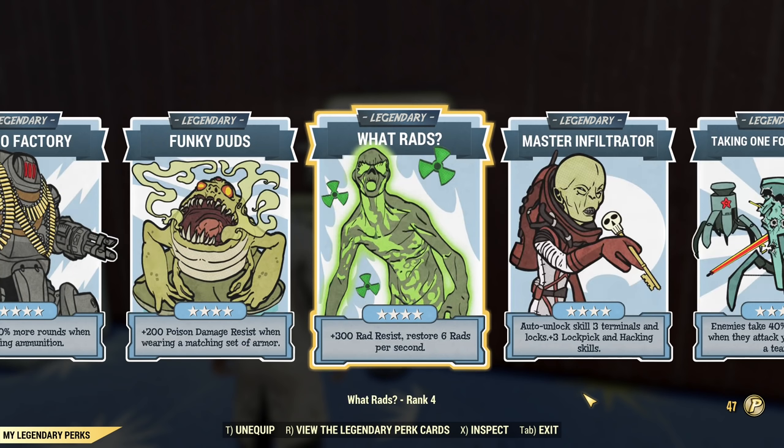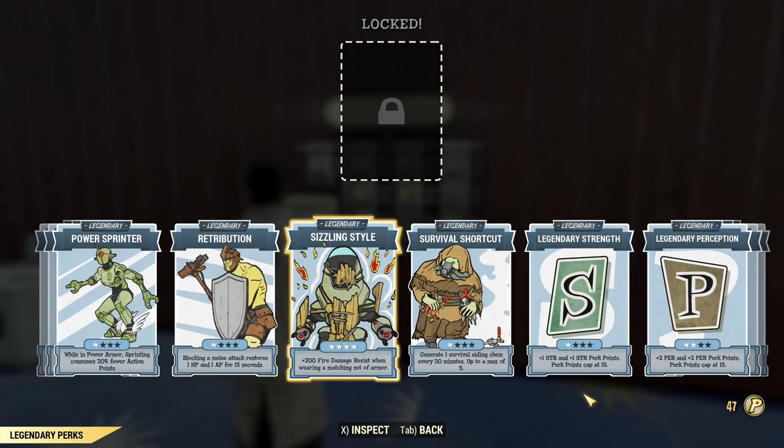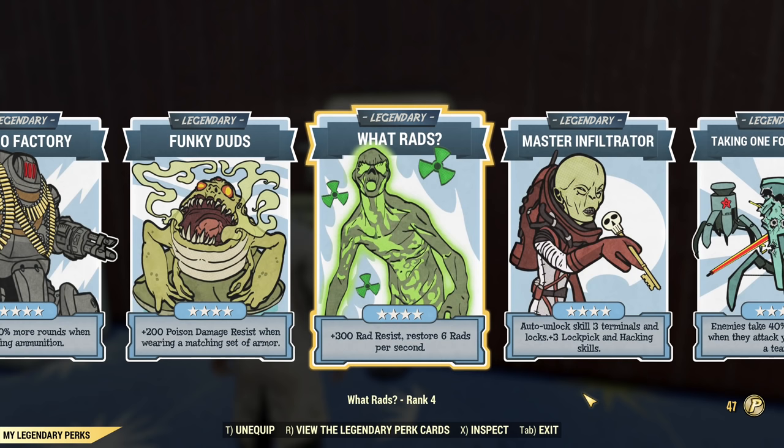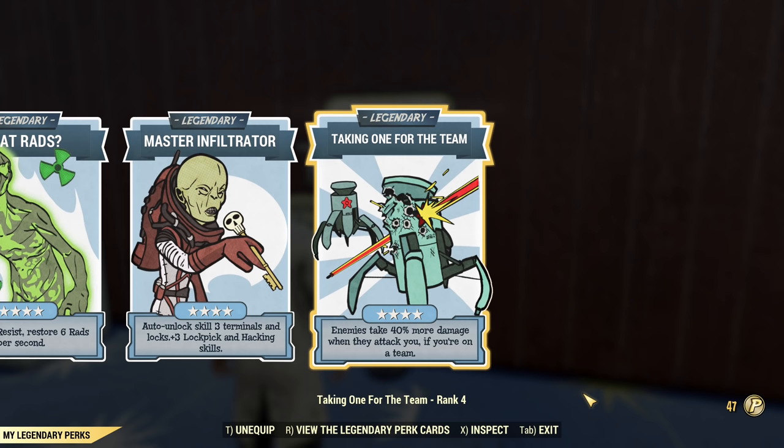Then we have Funky Duds and Water Rats. There can be a scenario where you swap Funky Duds for Sizzling Style, or use Funky Duds and Sizzling Style without Water Rats. It all depends on what legendary effects you get when crafting your legendary power armor. Funky Duds and Water Rats is the best scenario if you get fire resistance on your power armor. After that, Master Infiltrator — you don't want to spend time picking locks — and Taking One for the Team gives extra damage, always welcome.